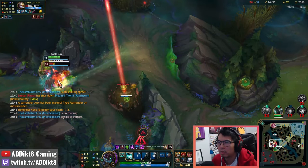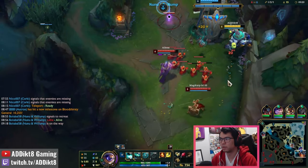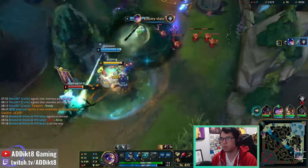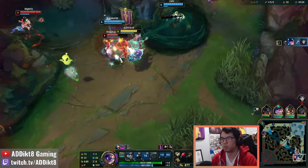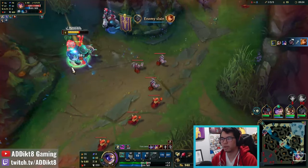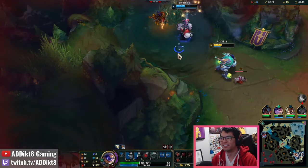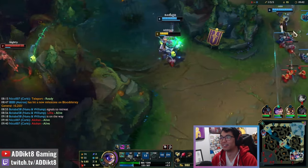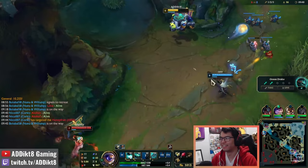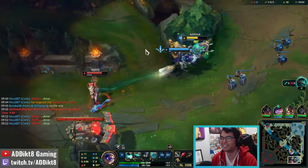In Season 14, World Atlas now provides a very healthy amount of mana regeneration, meaning you don't really need the sustain from biscuits. Biscuits are primarily a mana-related rune, and I've found no mana issues since the introduction of this new support item. After the nerf to Timewarp Tonic, where it now only gives 2% bonus movement speed, I also don't think it's worth taking. Cosmic Insight is a more reliable option, providing faster summoner spell cycling and reduced item haste for things like Locket of the Iron Solari or Zeke's Convergence, as well as reduced cooldown on your support quest passives like Celestial Opposition or Solstice Slay.